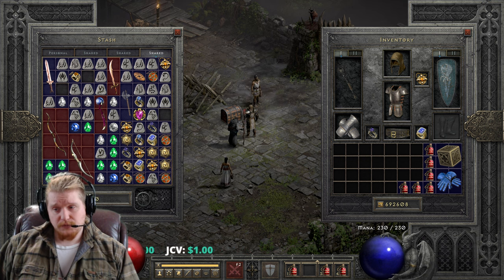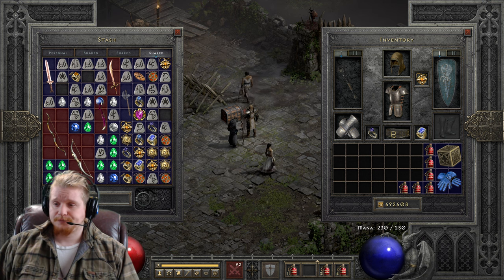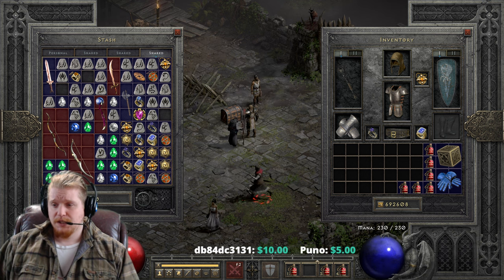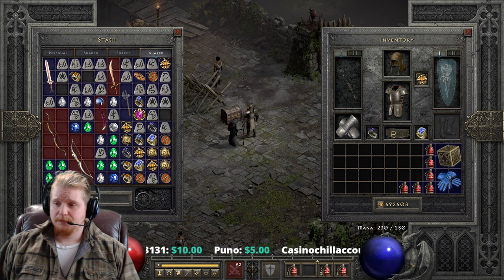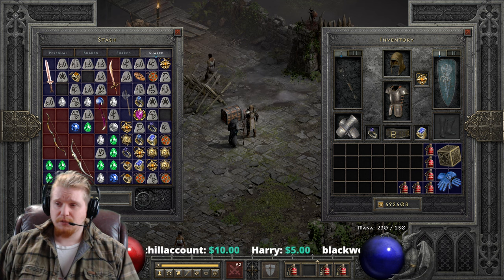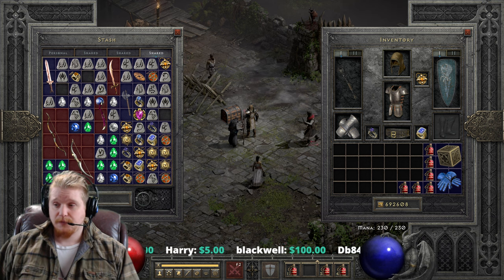We can also look at Super Uniques: the Summoner, Nilothac, Radamant, the Countess, Hephasto the Armorer, and Cow King — all in Hell Difficulty. This amulet seems to be almost limited to Hell Difficulty for finding it. Everything shown is mainly Hell Difficulty, with the one exception that Baal in Nightmare Difficulty can drop it, probably because Baal tends to be one of the highest-level monsters in the game.